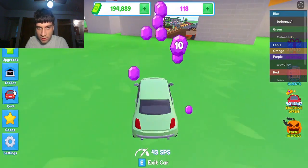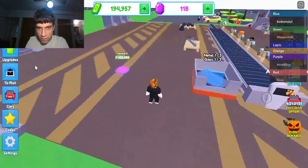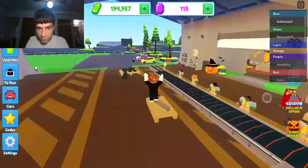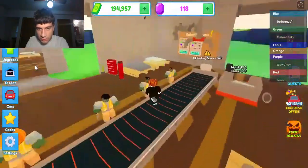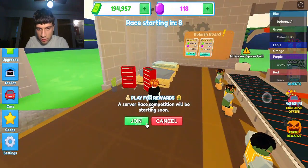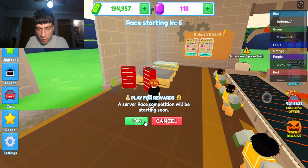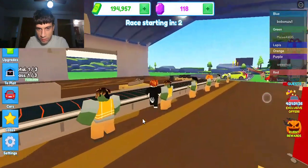Think I'm good now? Yay — 10 jumps! Two plot. Actually, I need to exit car first. Two plot. I do have a full thing — do these. And race is starting, so maybe I can do stuff now.